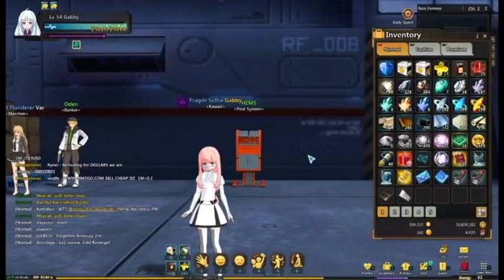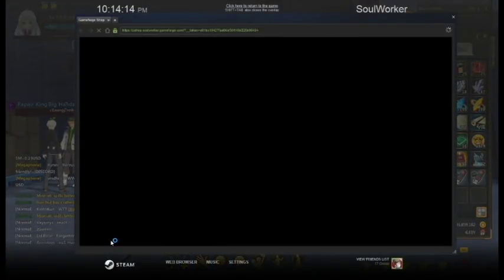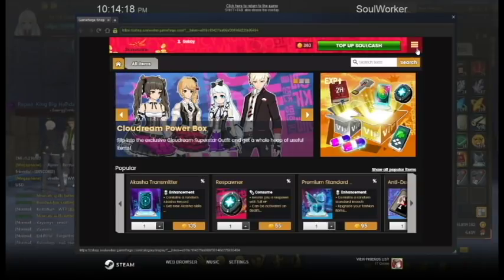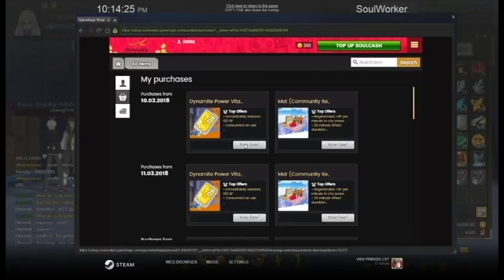Tip number ten: if you've never gone into the cash shop as a free-to-play player, there are two free items available. One is the Dynamite Powered Vitamin Z, which gives you 100 energy points instantly. The other is a community mat — if you sit on the mat for 30 minutes you get one energy point per minute, shareable with up to four other people. If you have a guild or friends you can all swap mats and get energy points together. You want to grab these because it's open beta and this will not be permanent.